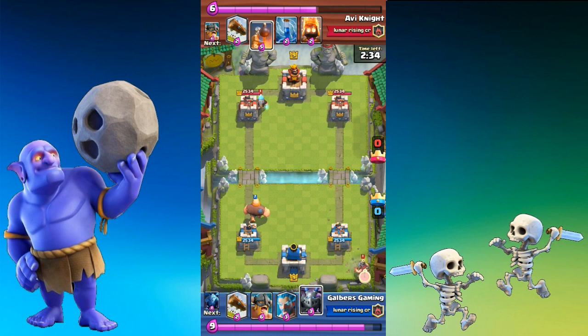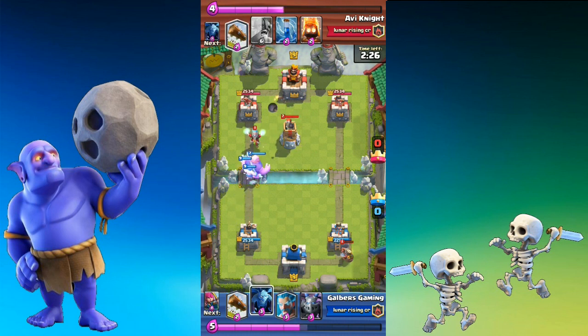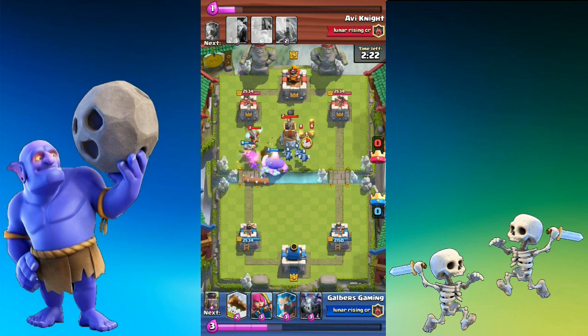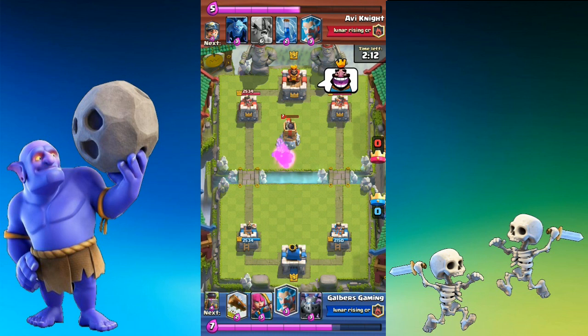Elite Barbarians do cut through big tank units like butter, so that's something. Here he's using a Bomb Tower to defend, which is a very annoying card — I really don't like it at all. But I don't actually get a single bit of damage off; it works very well against me. I gave him a laughing face for it because of how much I dislike that card.